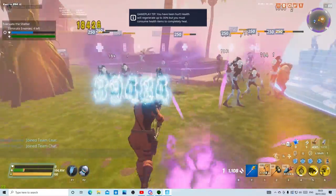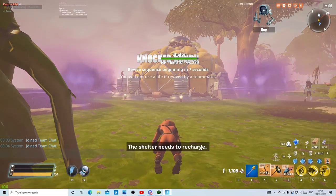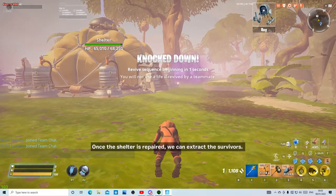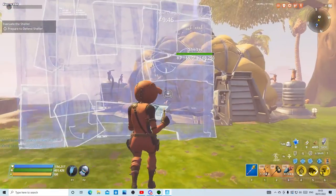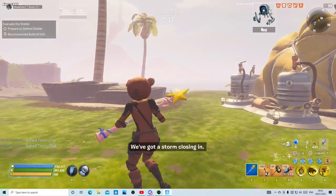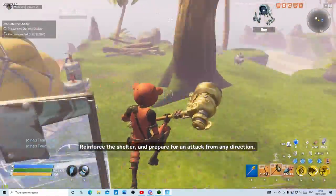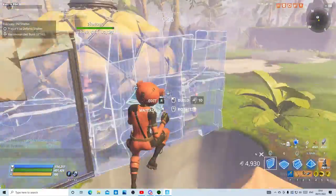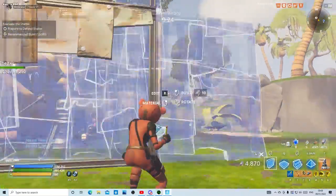Fun fact about the Evacuate mission: you can just let the evacuees run in — they won't get killed if you're quick. Now you're going to surround the whole shelter in walls, just like this, and then do another layer.